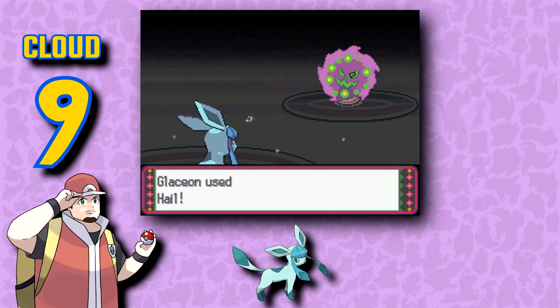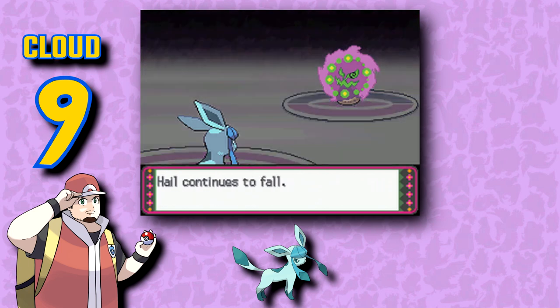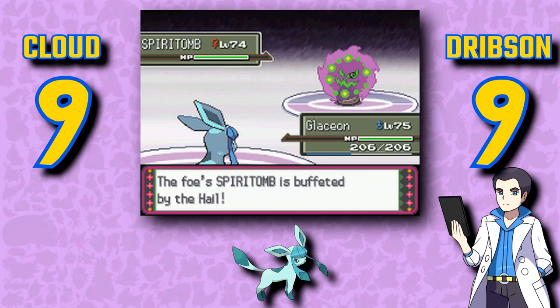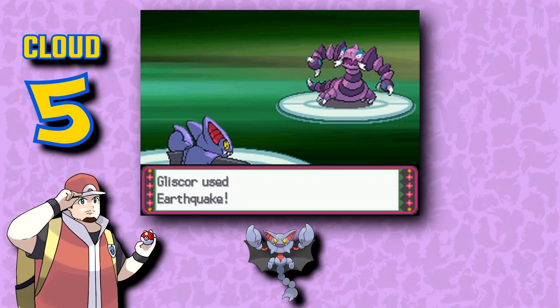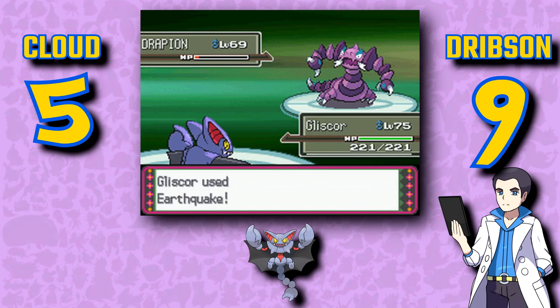Glaceon is an Eeveelution I always forget about, and that's on me, because Glaceon is very, very pretty, and looks like it has a lot of sass, which I'm all in favor of. Glaceon is so pretty — that's it, pretty dog. Gliscor definitely looks better than Gligar, not to mention spookier, but it's still not that great. Gliscor is pretty awesome too — why are all the cool, tough-looking evolutions from the Platinum expansion such bangers?